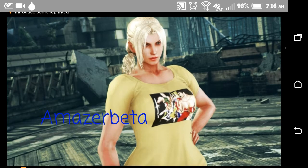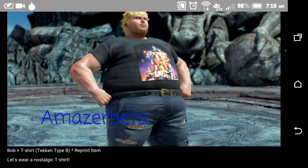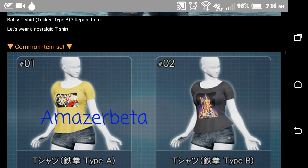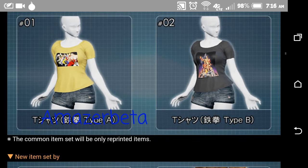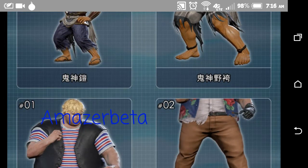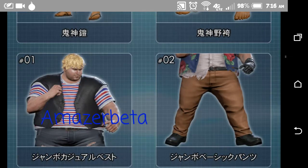We have a throwback Tekken 1 shirt, and another throwback Tekken 1 shirt — or this one could be Tekken 2. Yeah, we got Tekken 1 and Tekken 2 throwbacks; those are common items. And it looks like Akuma has a new ankle bracelet — that's neat.